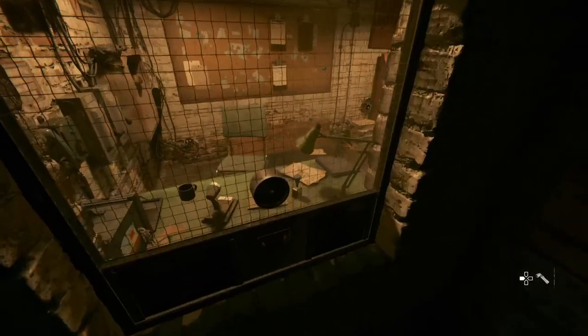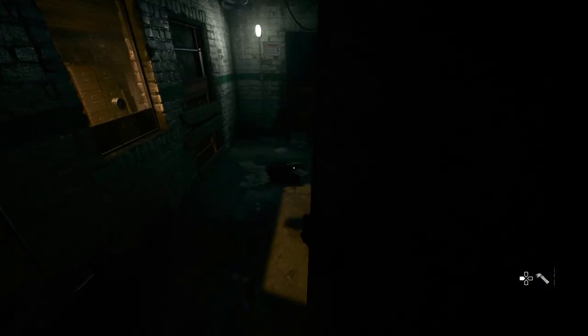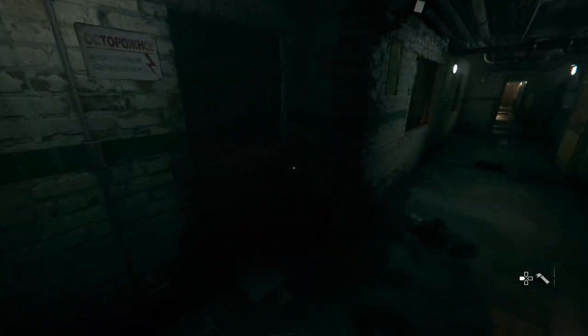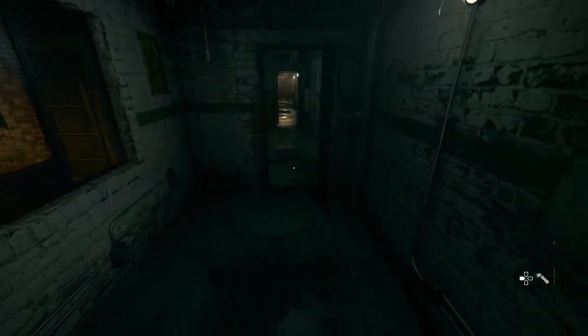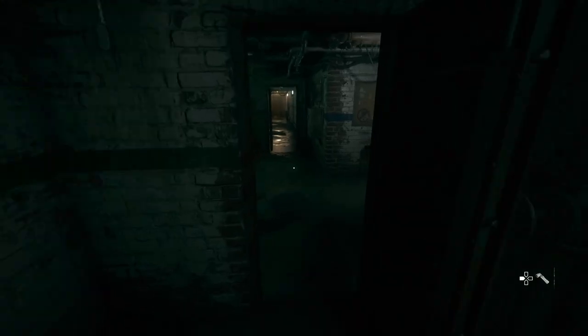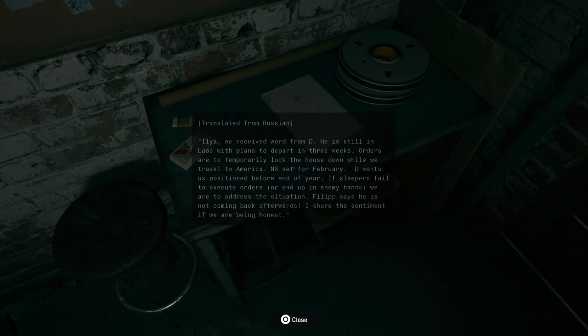This door is the one we unlocked with the boiler puzzle. After that we travel inside — I'm just looking around to check what to do, since this is my first time entering this place. I'm checking in case there is something I can pick up. And here we come over to the keypad puzzle.